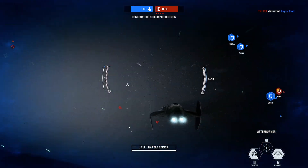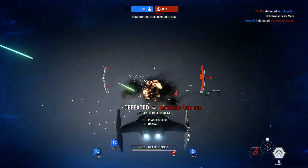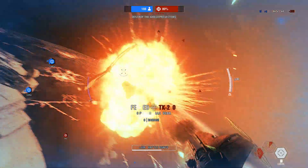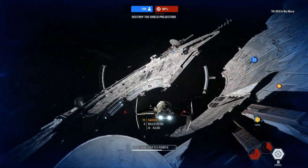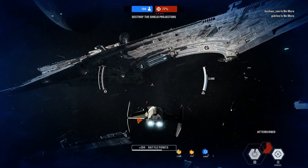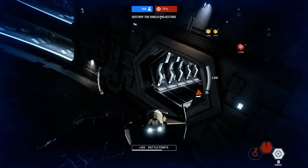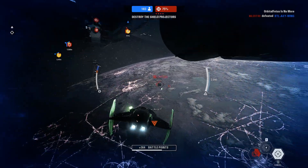Our Y-wings finished their bombing run. Take down those shield generators, then we can go after the Star Destroyer. One of our blockade runners is taking damage — defend it.